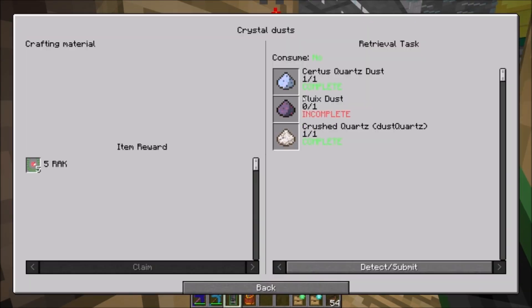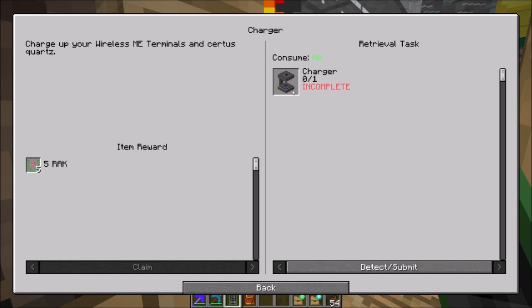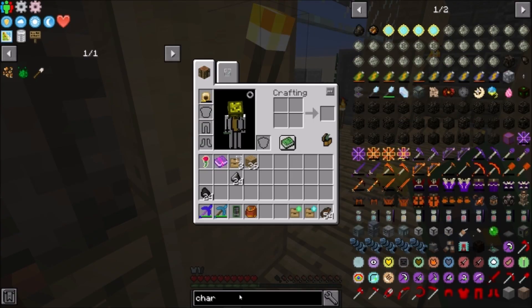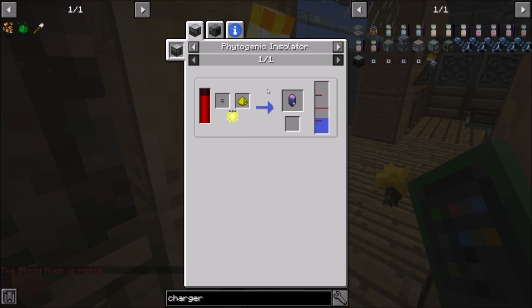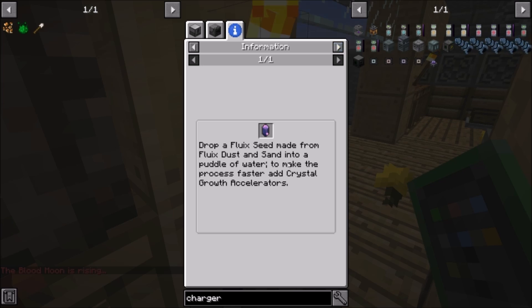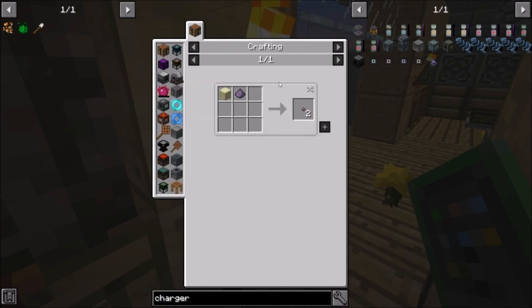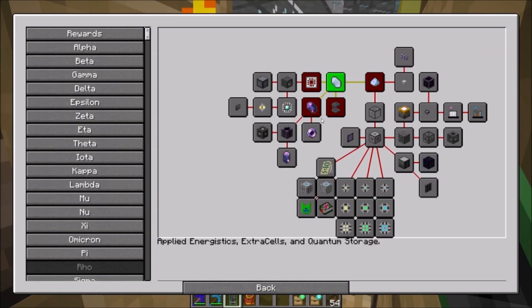I think it needs a special bit of equipment. So I think we'll do the Charger first - maybe that's what it is. Let's make a Charger. Well, that's just brilliant. How do you get the pure ones? So we need to get one in the first place, and that might involve a wee Google, but sometimes the quest can guide you. We need to get Fluix crystals - I'll be right back until I figure that one out.